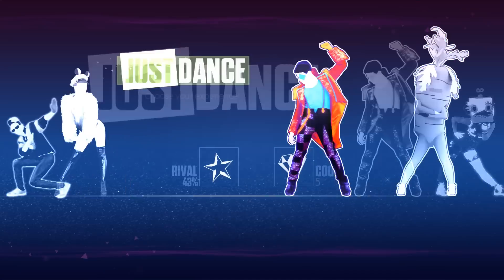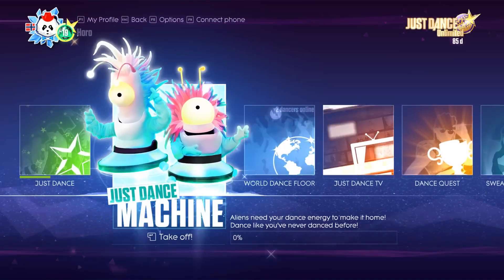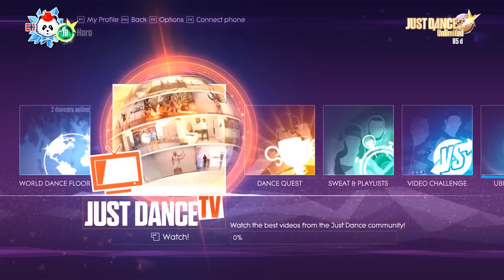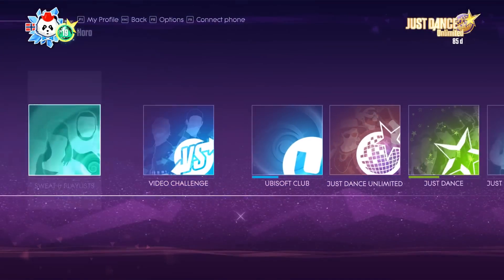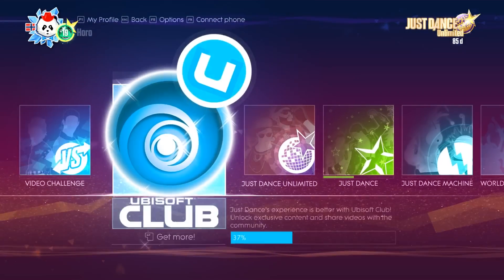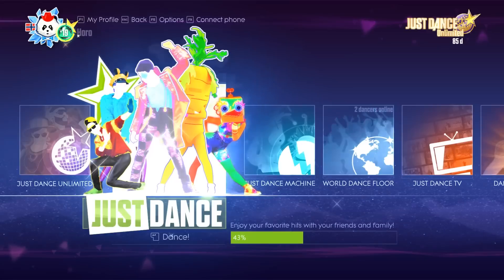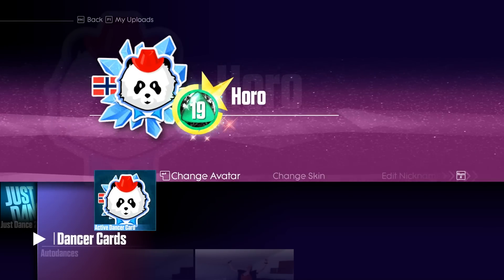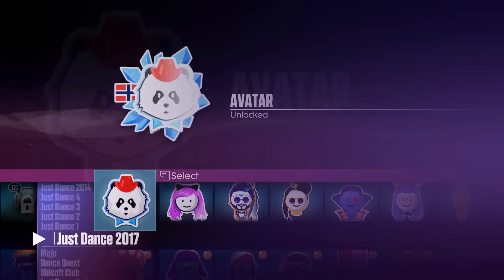In terms of game options, you have the basic Just Dance, Rival where you compete against each other, or Co-op where your scores add up, Dance Machine where you need to fill up a meter, World Dance Floor where you compete for achievements with other players, Just Dance TV which is basically YouTube, Dance Quest as the name implies, Sweat and Playlists to basically create a workout routine, Video Challenge where you make a challenge or try to beat others, Ubisoft Club where you can unlock cosmetics, and Just Dance Unlimited where you can extend your subscription to have all the songs unlocked. By pressing F1 you can customize your profile, view your progress or your recordings. As you complete more songs or do more challenges or get more achievements, you will unlock more icons and backgrounds.